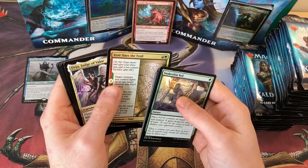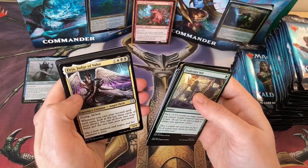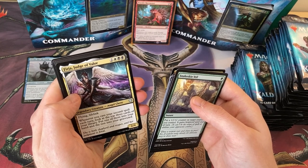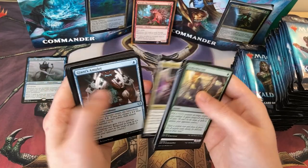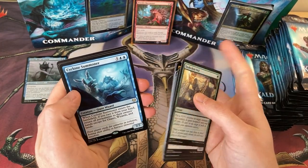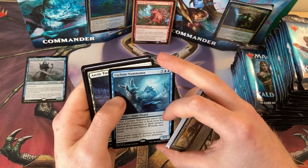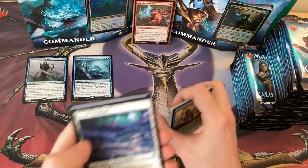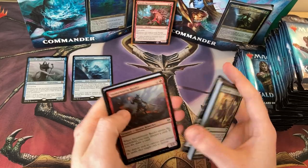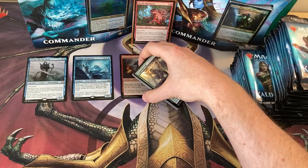Grizzled Outrider. These sagas are cool as well. We have Ophiria, Judge of Valor — one of those cast-your-second-spell cards. Giant's Amulet. And the rare is Cyclone Summoner, which is cool if you were running a giant wizard tribal deck. Another Snow Land — it's a shame these come in tapped, but they are really, really good. I'm also going to make a pile for shinies over here.